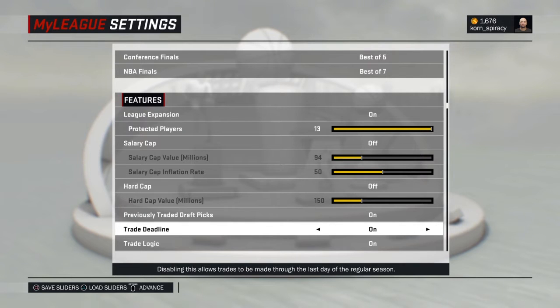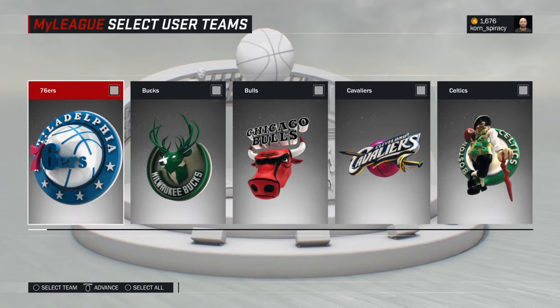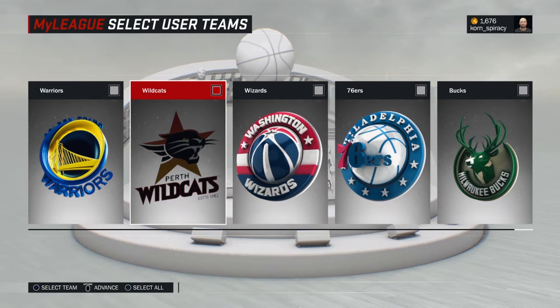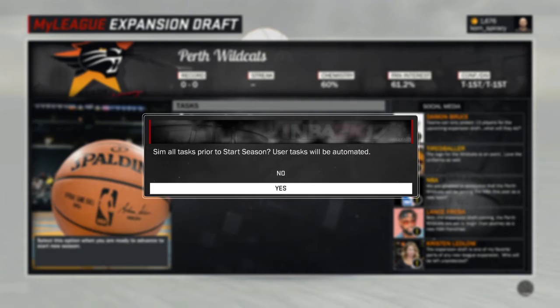Then go ahead and set your sliders to however you like them. Press options to advance, then you'll need to go across to the Wildcats and make sure that you select them as a user team — otherwise you won't be playing as them. Advance a few more screens and then start the season; you can automate all tasks like rookies and things like that.